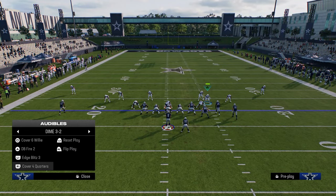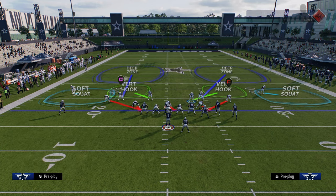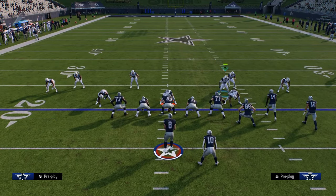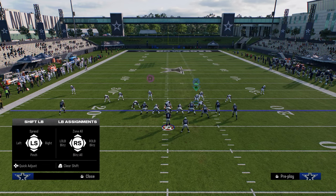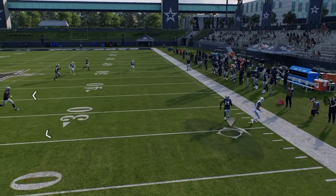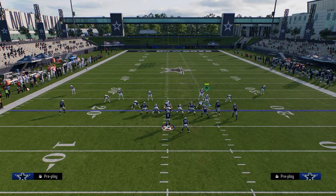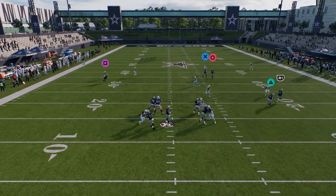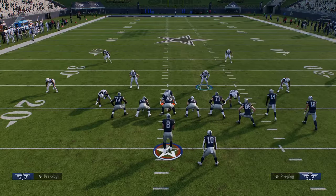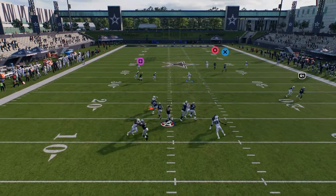Another thing you can do in Cover Four Quarters is blitz the slot and take this linebacker — you won't have a match on the right side, but you can get some pressure out of Cover Four Quarters if you're trying to blitz out of your match. Let me show Cover Six Willie one more time. The guard is picking it up here — trust me, it's still a really good blitz. Being more aggressive with my user, I'm able to pull them out. It just forces a blocked running back or a slide protection.